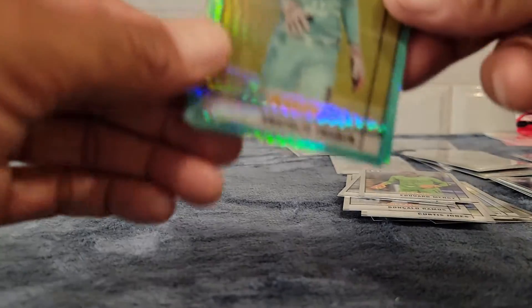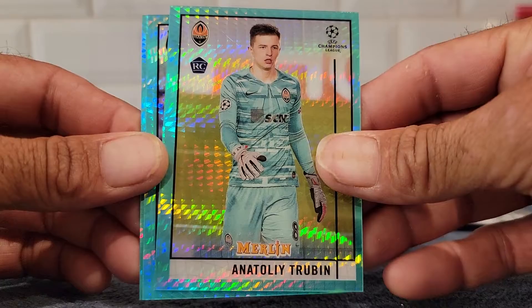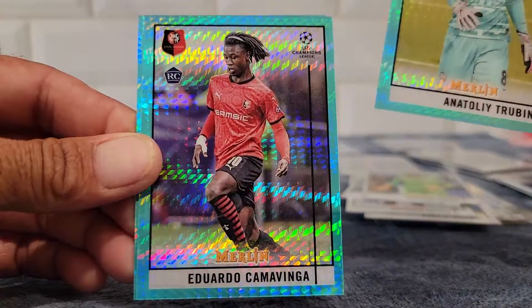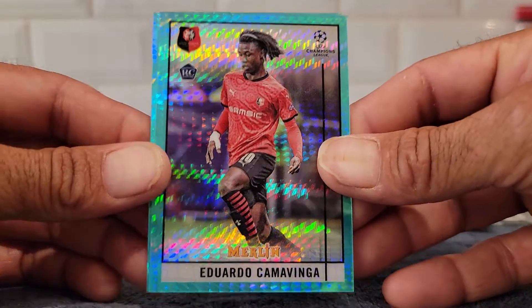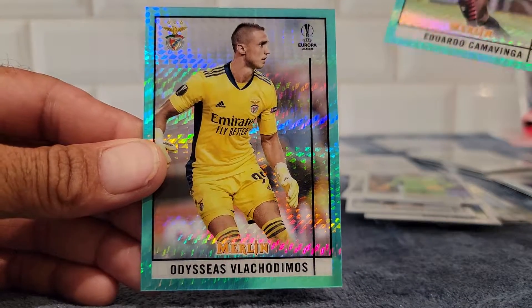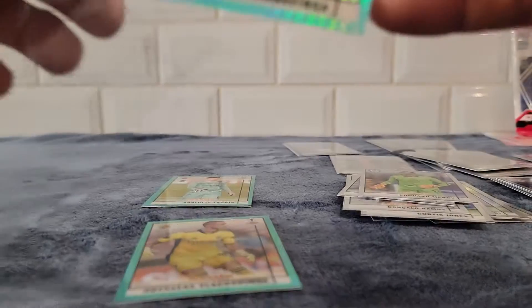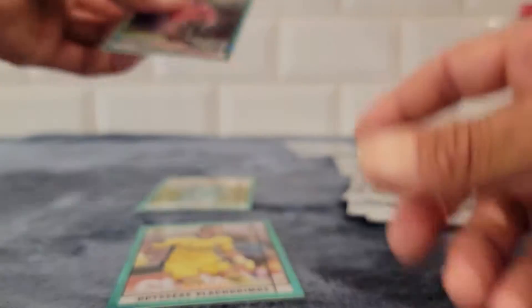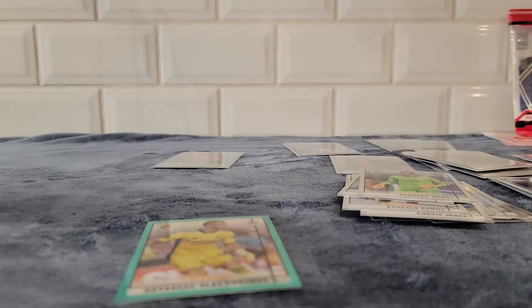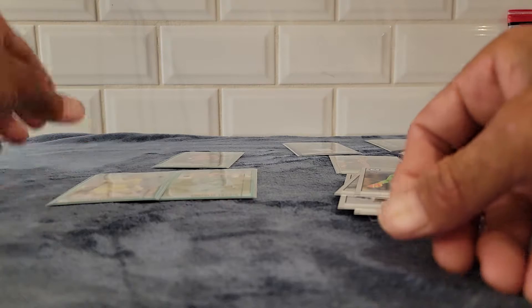Come on rookies, come on rookies! And we got one - just not the one I wanted. Trubin. Oh yes! There it is - Camavinga! That was one of them I wanted. Eduardo Camavinga! Alright, well that is it for this blaster. Let me know what you think down below. Until next time, God bless, God speed, love you all, be safe. Peace!